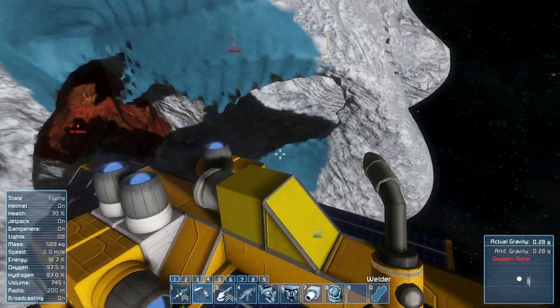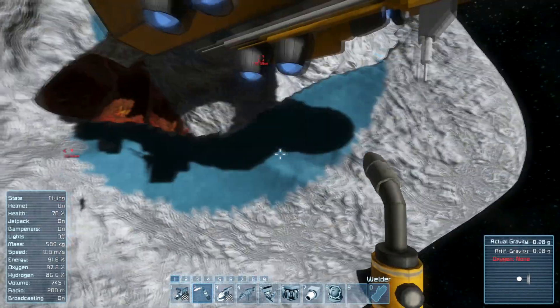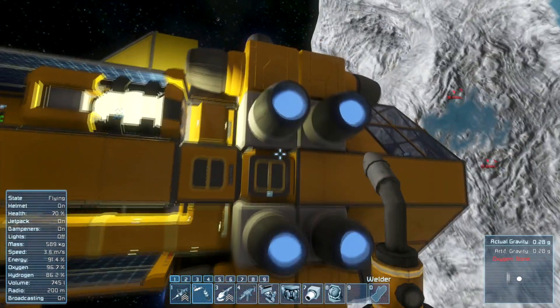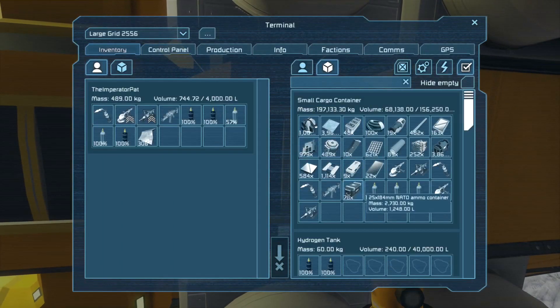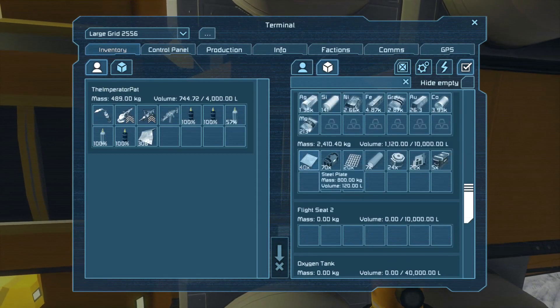I am going to have to find... yeah, that's right, it's on this side. I should be making some components so I can slap a couple of Gatling cannons on my ship, and that should defend us fairly well against anything that tries to attack us — as far as drones go, at any rate.